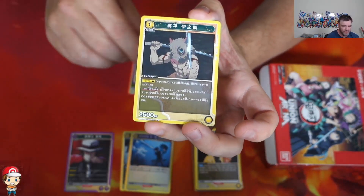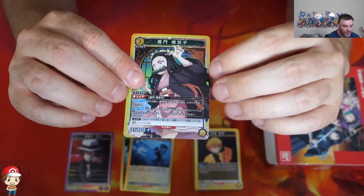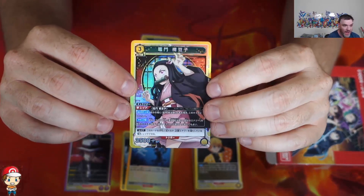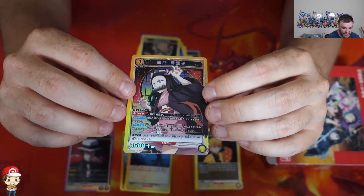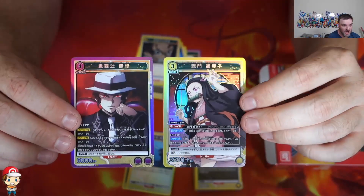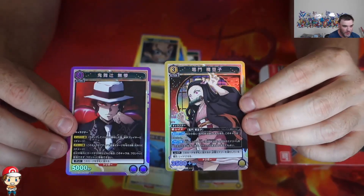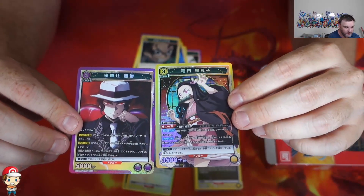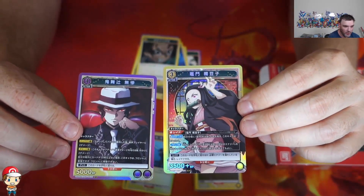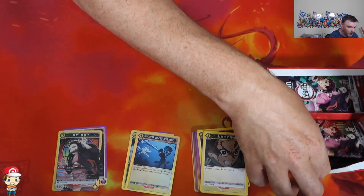The next set — now I thought I'd ordered two boxes of this, I unfortunately haven't. That is an SR, and that one does look very nice. Look at the difference here — you've got the artwork really going outside of the border. And those two SRs — the Nezuko looks a lot cooler there. I think the two super rares are not even in terms of how cool they look.